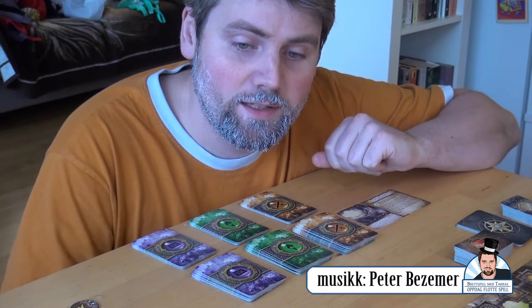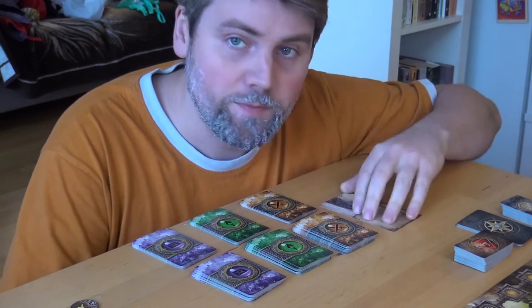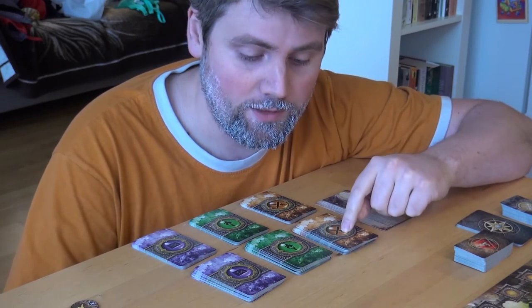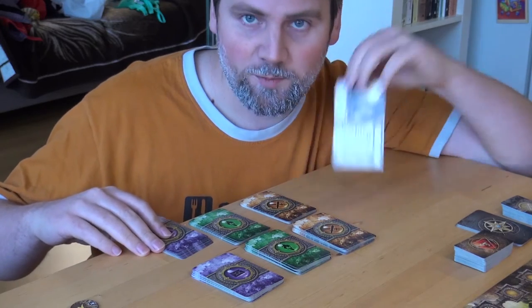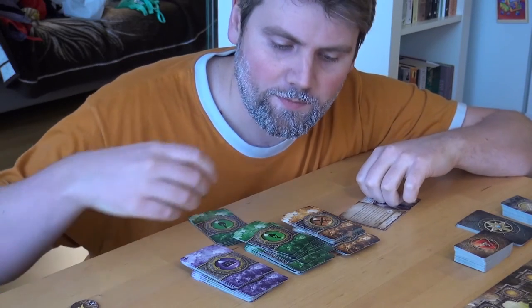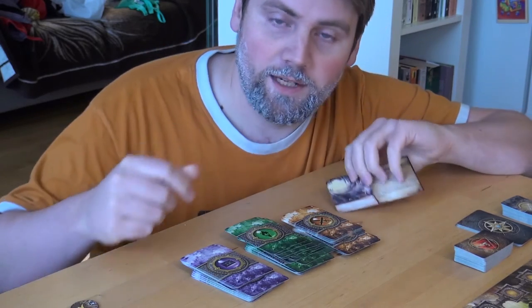Dette Runebound-spillet er scenariobasert. Nå skal jeg spille The Ascendance of Margath — en drage som kommer for å ødelegge alt. Her er det tre bunker med kort, og de har på en måte tre forskjellige måter å gjøre ting på. Vi har slossing, selvfølgelig, vi har questing, og sosiale ting som skjer i verdenen. Disse bunkene er litt mindre. De er kort som gjenspeiler scenarier. Vi stokker dem inn, og da får vi gått gjennom de vanlige kortene, samt at vi møter kort som har med scenarier å gjøre. Det fungerer helt greit.